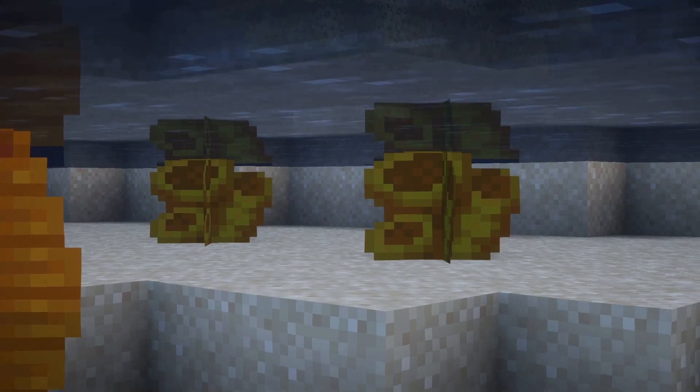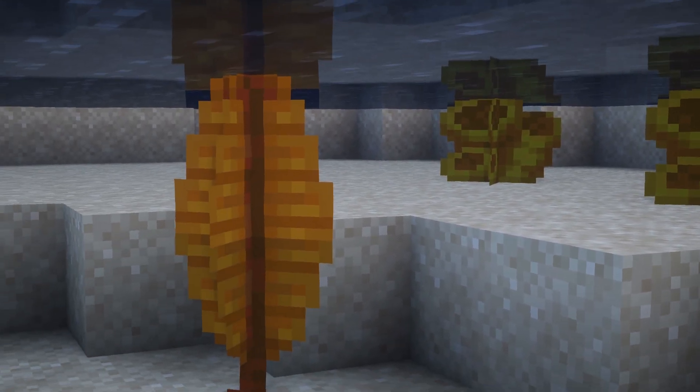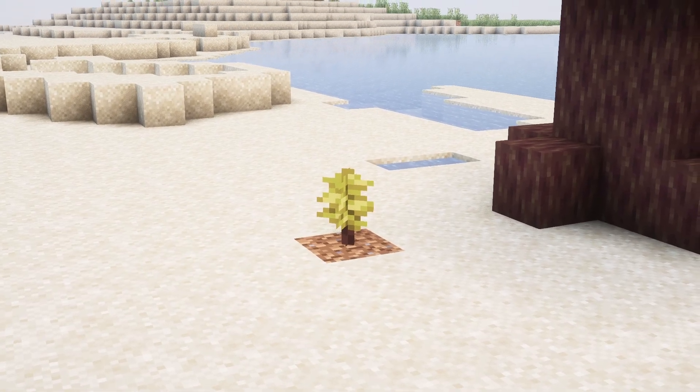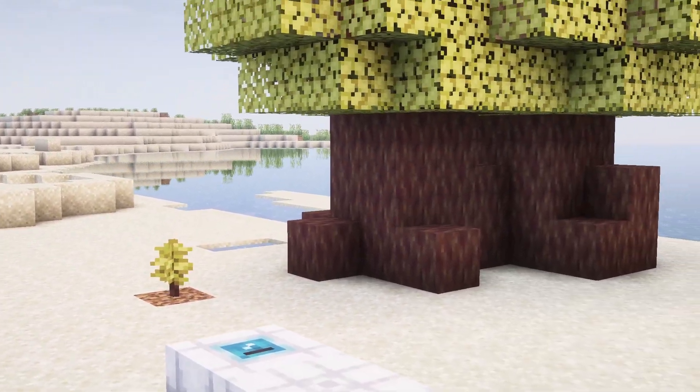There are three plants available, two of which can only survive underwater — those are the green sea sponge and the charnia. The third is a sapling which can be placed on dirt, called the ginkgo tree.